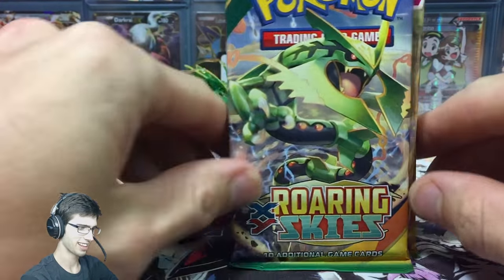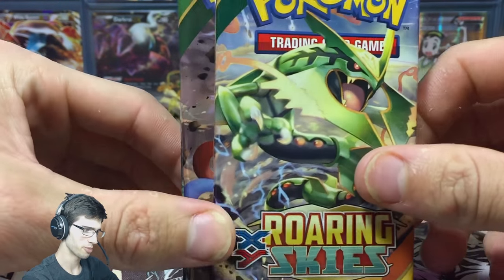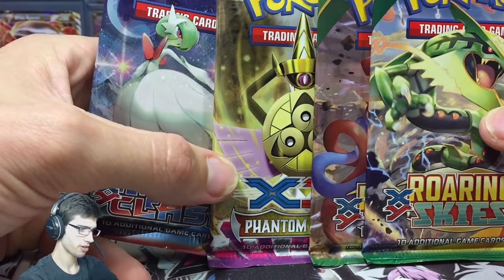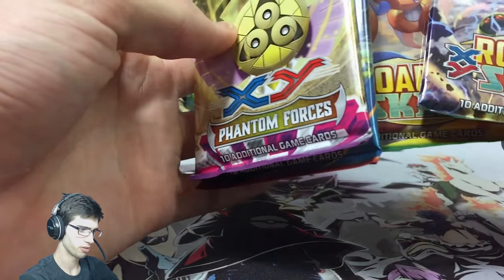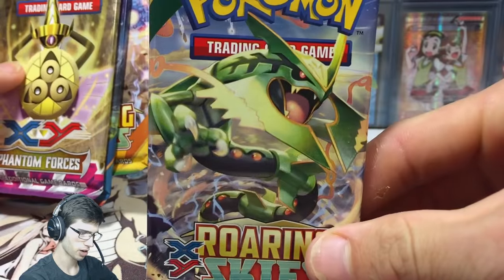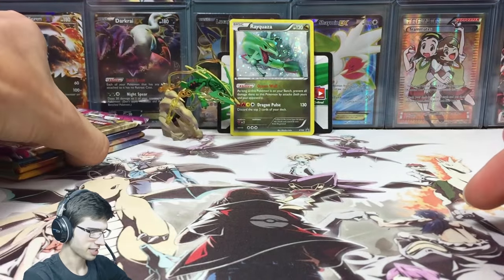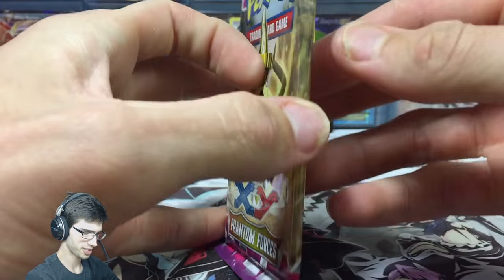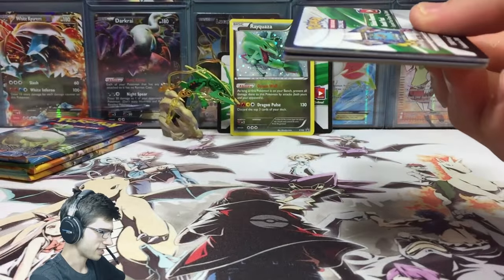Of course, it wouldn't be a collection box opening unless you had the Pokemon featured on one of the booster pack arts. We'll go from Phantom Forces through to Roaring Skies, and open the Mega Rayquaza pack art last and hope for the best. There's a lot of potential in Phantom Forces, so let's see what this pack can bring to the table.